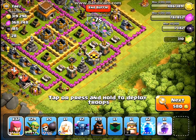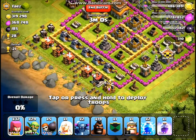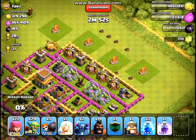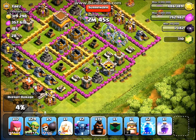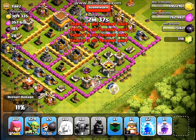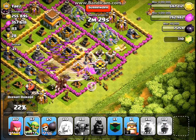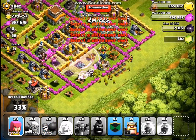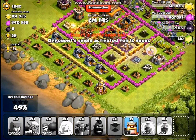We're going to place some archers to take out these side buildings, and then drop a bunch of Hog Riders through the bottom. We'll drop the P.E.K.K.A.s and the Healer — pretty much everything — to take out one of his air defenses, which will definitely help a ton. Then we'll drop our Goblins to make their way to the middle, use some Wall Breakers to wreak havoc, and I'll save my Barbarian King and use him as needed. There's a Clan Castle at the bottom as well.